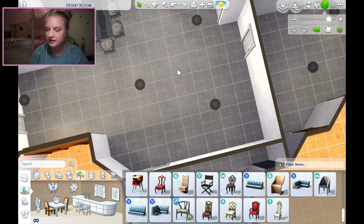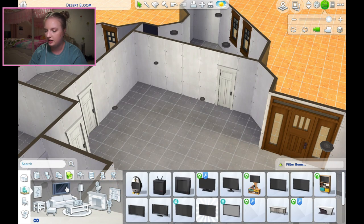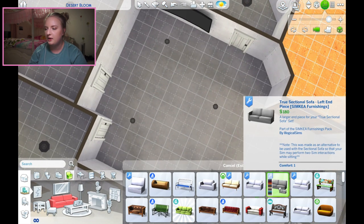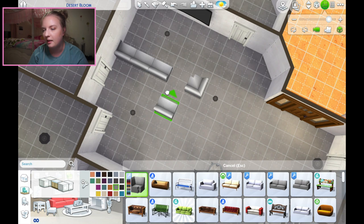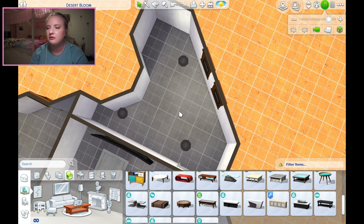For the living area, I'm thinking a big sectional couch going around here and then putting the TV up there. These people gotta have a big TV - they're rich, I've decided they're rich. I'm also going to use custom content for the sectionals - this is the Sim Kia pack by Illogical Sins, it's an awesome custom content pack. Let's grab one of those big coffee tables. I am just roughly furnishing this house because I'm trying to go faster with this video.